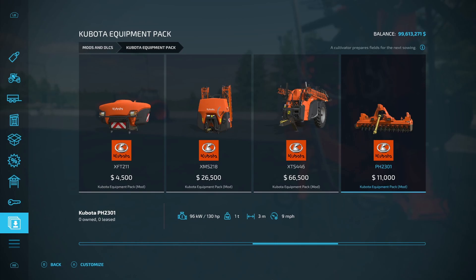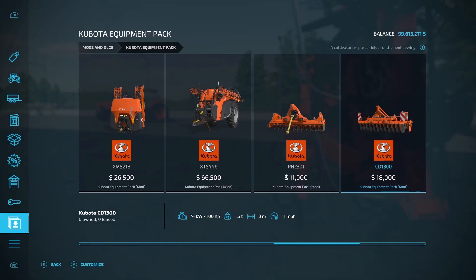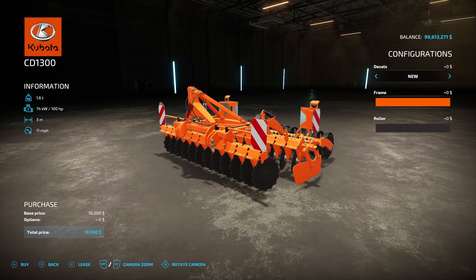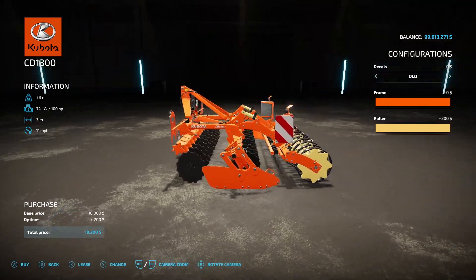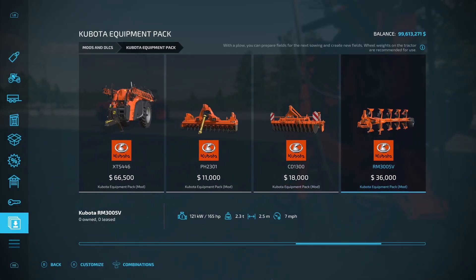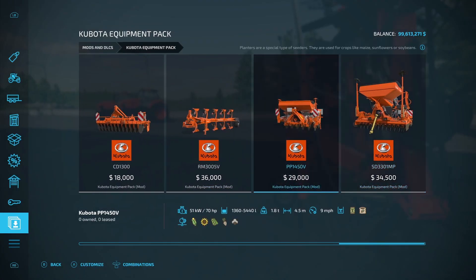After the sprayers we have some cultivators. The PH 2301 is $11,000, three working meters, requires 130 horsepower, with decals and frame color options. Then the CD 1300 at $18,000, three working meters, 100 horsepower, with new or old decals, plus frame color and roller color customization. We also have the RM 305V plow at $36,000, 2.5 working meters, 165 horsepower. Designs include standard and pack-o-mat, with frame, detail, and rim color options.